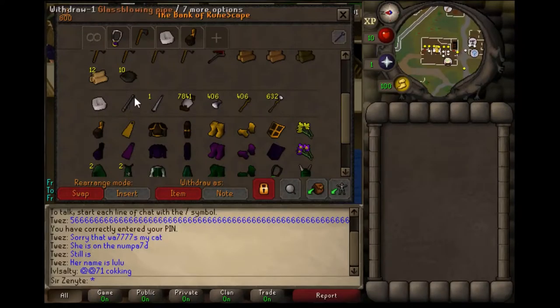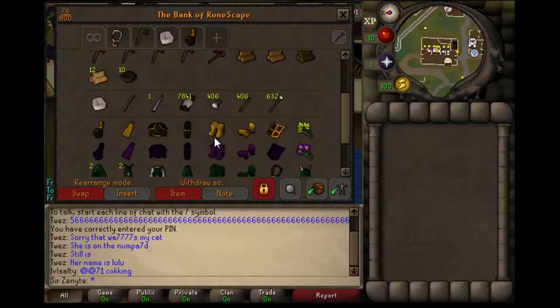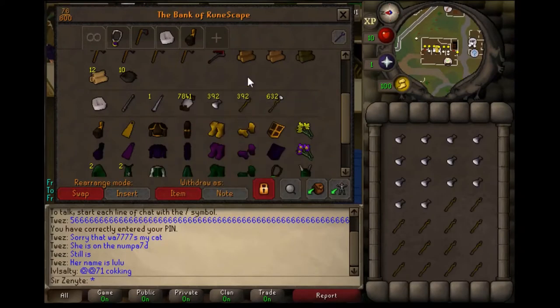I've got bracelet mold, glass blowing pipe, a needle, some thread, some air orbs — I'm making air battle staffs right now. This is my outfit area. Right now, this is for working on 99 crafting, so I have the armor set up here. This is the corrupted set that I have — super purple.